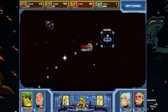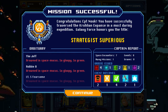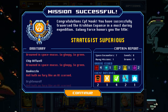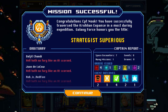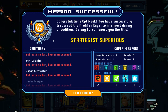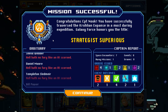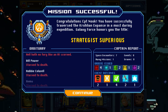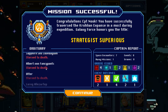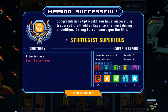Let's do it — we're gonna make it. We did it! Congratulations, Captain Nook. You have successfully traversed the Krollian Expanse in the most daring expedition. Galaxy Force honors you with the title Strategist Superius. So that's the game — after this route you can go on to the next one. We learned today that you don't need science, you just need guns.